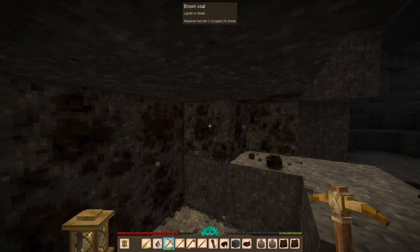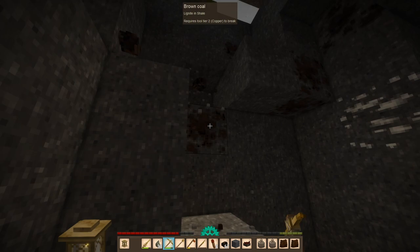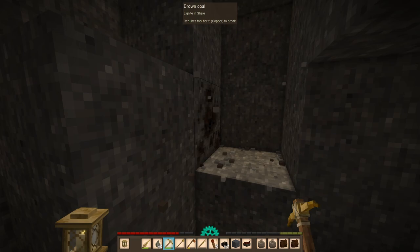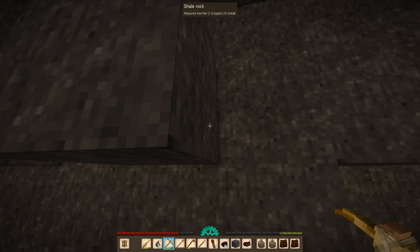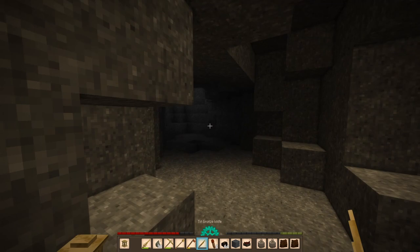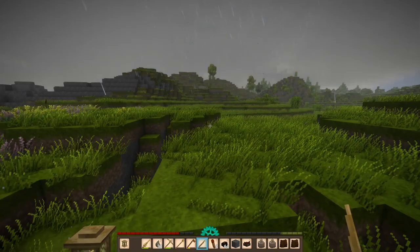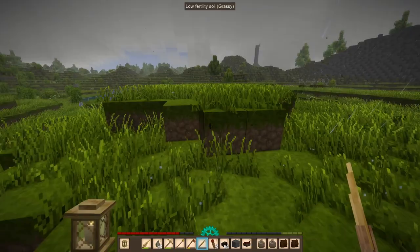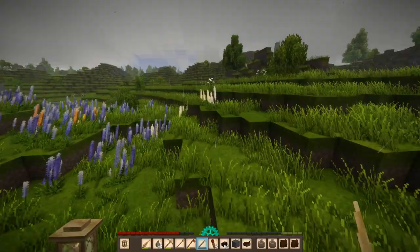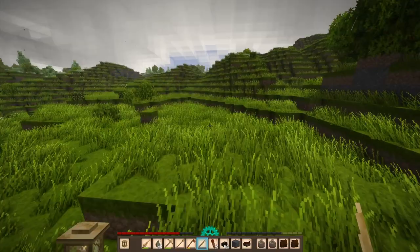We'll just take one stack and then go back. Those drifters are drifting around somewhere. Okay, so we need two more. Can I get this? Yes! Alright, we have an entire stack. Alright, let's head back now. Oh, what's over here? Nothing. Wait — these are the white flowers, the white lupines I was talking about earlier. So they're very rare, but they do exist. And we're just gonna go back.